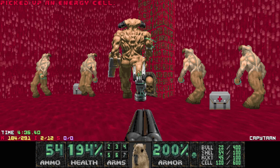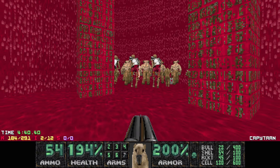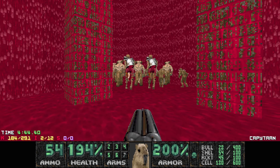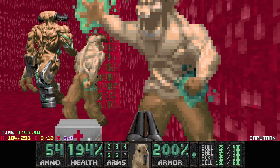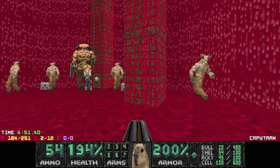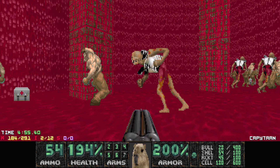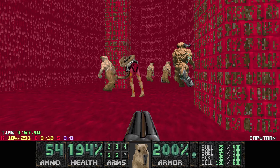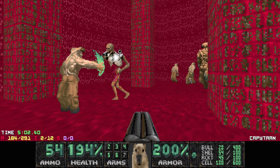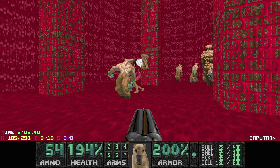What do we have? We have a tyrant, four hell knights, and two archviles. You can make it with the plasma, but it is pretty risky. What I like to do is attack this hell knight — come over here. That was not really my intention, but I guess I'll just let them infight. I really hope the hell knight wins.